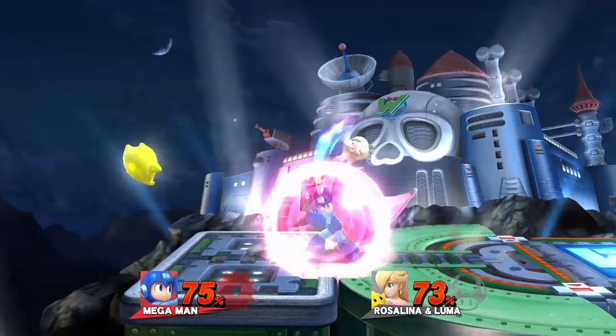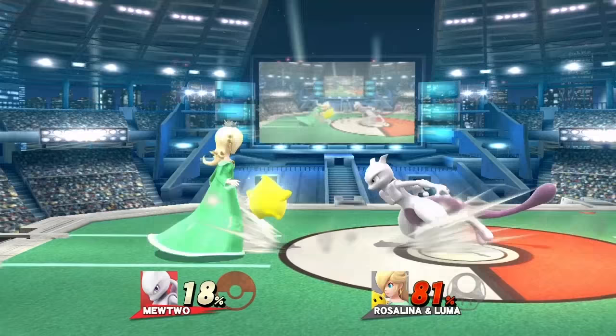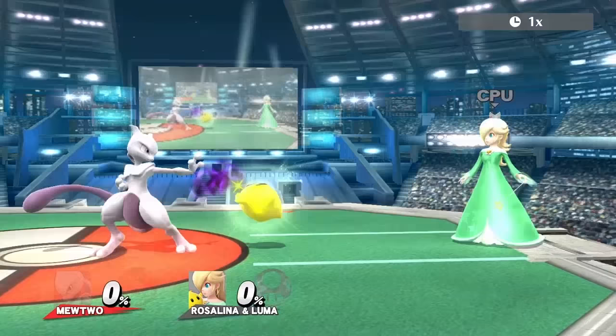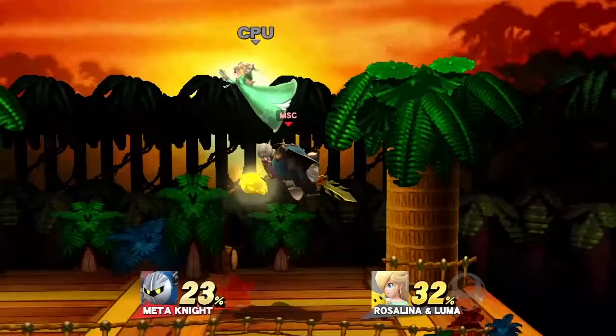Mega Man's best move is down tilt, since it comes out and travels fast, with decent knockback. Back air is his best for edgeguarding Luma. Mewtwo's best move is either multi-jabs or dash attack — multi-jabs because it hits the farthest, and dash attack because it's more practical to approach with. The only other move that works is forward air.